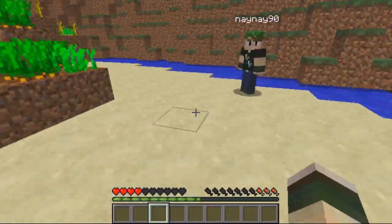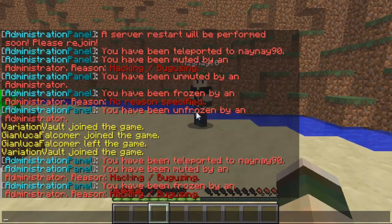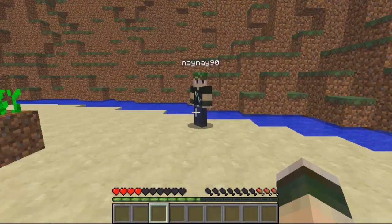If I try and move you can see I can't actually walk around — I can change direction but that's it. Then if I try and talk, nothing comes out — it doesn't even show on my screen, let alone anyone else's.